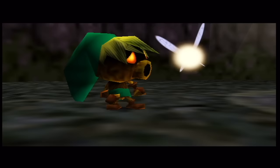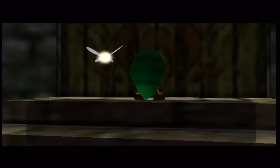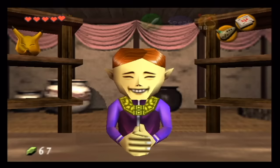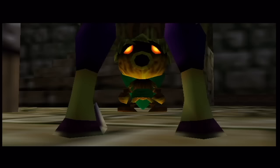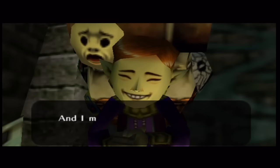The masked Skull Kid leaves, ditching Tatl in the process, leaving her with a most likely traumatized Link. Tatl quickly apologizes and asks Link to help her get back to her brother. Link agrees and winds up in a clock tower, where a mysterious man greets him. Players of Ocarina of Time will recognize this guy as the Happy Masked Salesman, who had no significance in Ocarina of Time's story and only served as a side quest where he had to sell borrowed masks for profit. He tells Link that he can help return him to his normal state, but he'll need to get the Ocarina of Time back from the Skull Kid first — and in exchange, get his precious mask back, which was stolen by the Skull Kid.